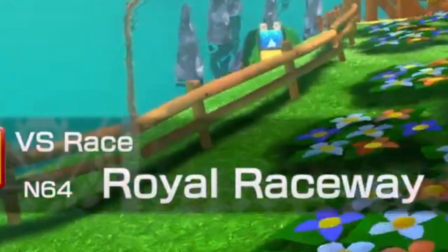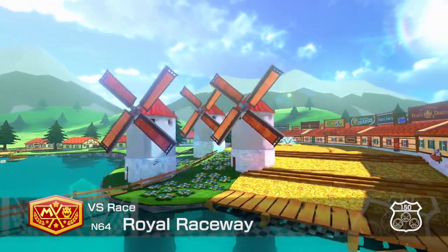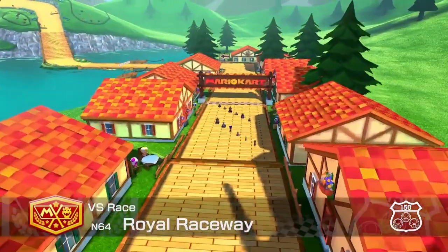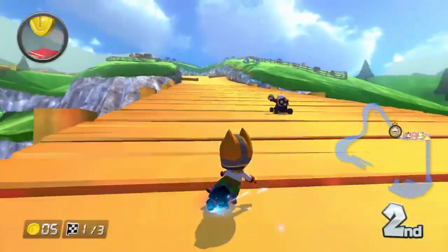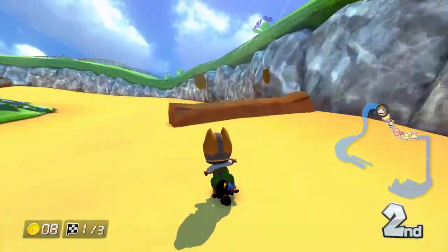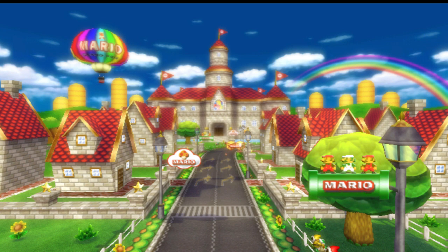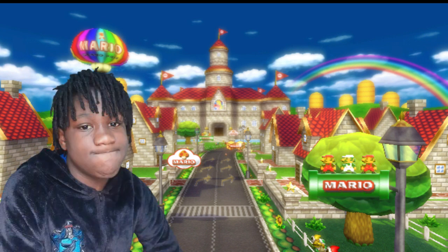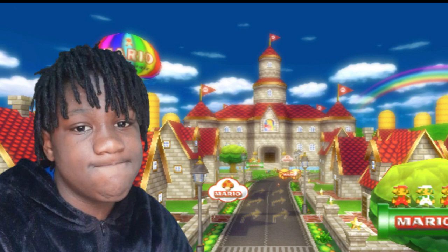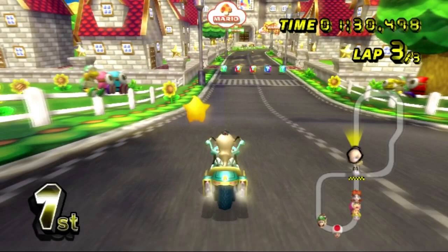Starting things off is Daisy Hills from Mario Kart 7. It doesn't really need any upgrades other than visuals, and an anti-gravity section on the wooden bridge boardwalk things. Next up, I have Wii Mario Circuit. I picked it because there are five options for these tracks and two of them are circuits, so that pretty much guarantees a circuit in this game.